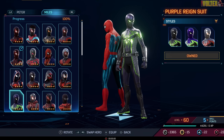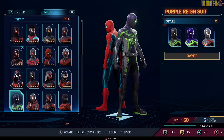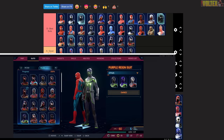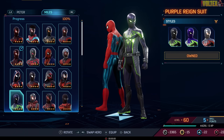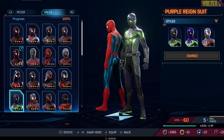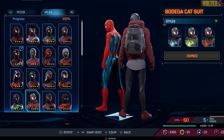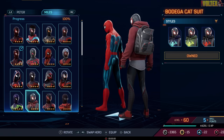The Purple Rain Suit funnily enough kind of foreshadowed what was going to happen in Across the Spider-Verse. It's one of my favorite suits from the Miles Morales game and the fact that it's returned shows how popular it is. Green and purple just fits Miles perfectly — if Miles were more of a vigilante, he'd probably be wearing this. It's up there with the best suits — peak, 100%.